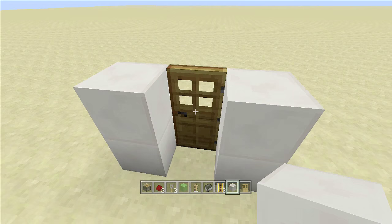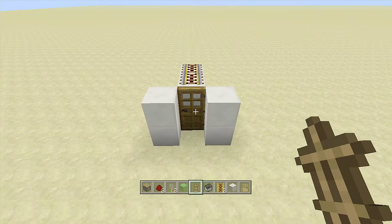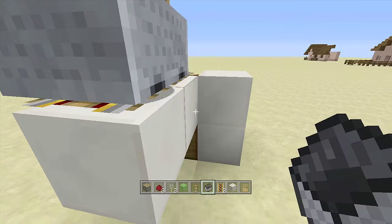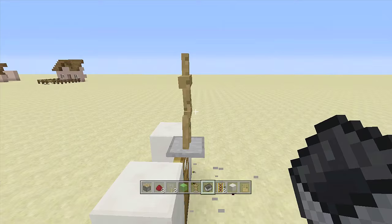Now place your armor stand on top of this door. Come out two blocks from your door, place down two powered rails, then place your armor stand facing forwards toward the front of the door. Take out a minecart and push the armor stand until it's above the door — you can push it in as much as you want, but make sure you have enough room out here so when the slime block hits it, it pushes it out the door. Keep pushing the minecart until the armor stand is above the door. We want the slime block to hit it and launch it forward once we open up the door.